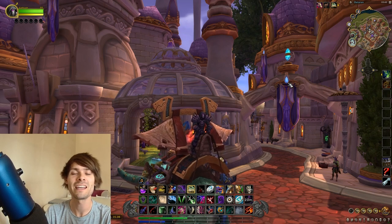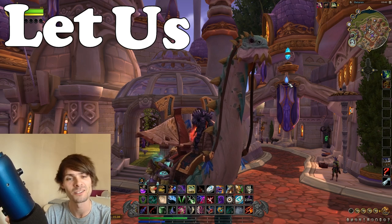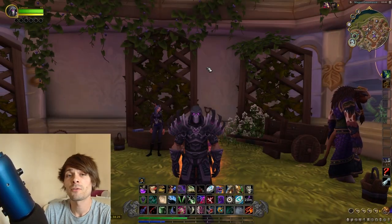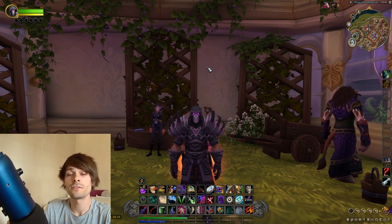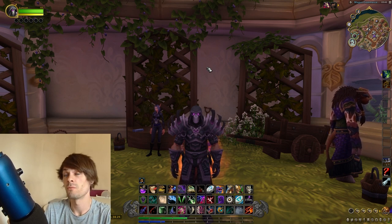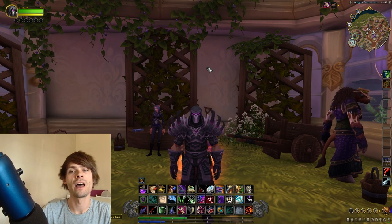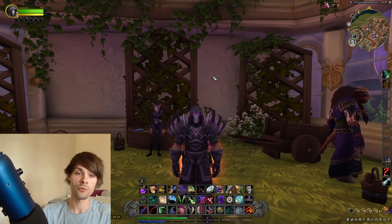Good morning and welcome back to another video. Today we're going to be going over alchemy procs. Alchemy is a great profession in order to make additional gold each and every day. This can be done by basic crafting and restocking on the auction house, which you can find on my TSM profile on the Patreon. But aside from all of that, you'll be wanting to make good use of your procs.